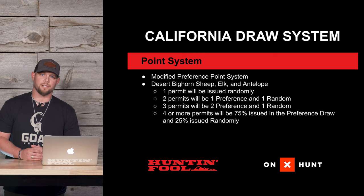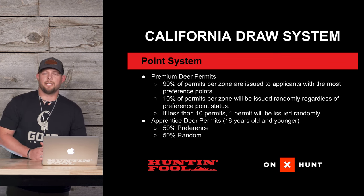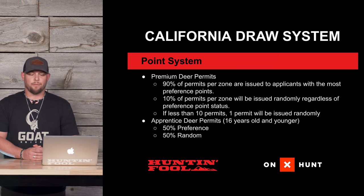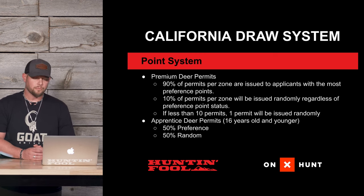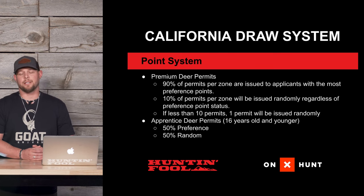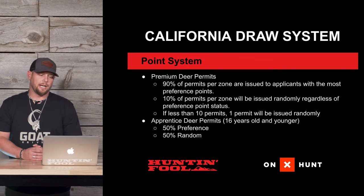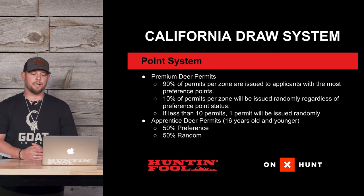Now if you have four or more permits, they start to split 75% to the preference draw and 25% to the random draw. When you look at deer in the draw, it's a little different — 90% of the permits are issued through the preference draw and 10% are issued randomly. If there are fewer than 10 permits, there will be one random tag. For apprentice deer, which is basically their junior deer hunts for hunters 16 years or younger, you're looking at a 50/50 split.